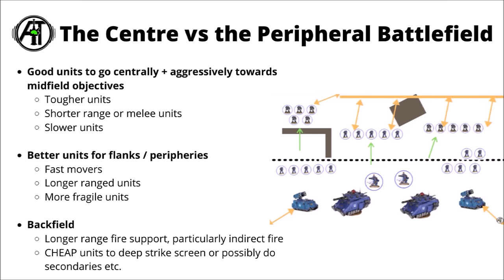More fragile units are generally better on the flanks, since units towards the centre of the board are likely to take the most heat, whereas flank units might be harder to engage in melee or out of range for some enemy units. For holding your backfield, longer-range damage dealers like artillery or big gun tanks are ideal. If you're trying to deep-strike screen, cheap units that don't do much but fill space behind your main front line can be handy for secondaries and putting pressure where needed.